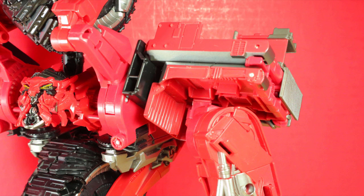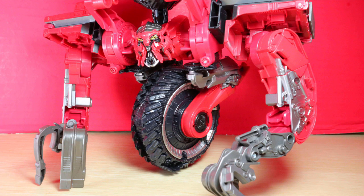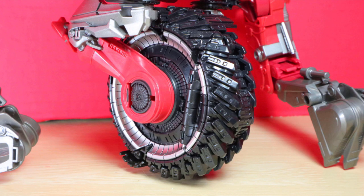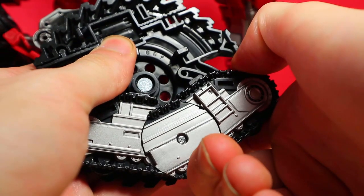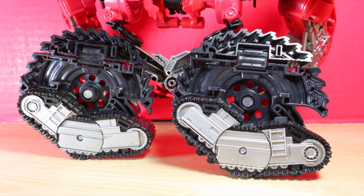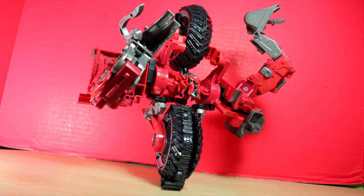Now for some tips. Be careful of the transformation joint here — it's brimming with stress marks, which is concerning. If you pull down the shovel hands, you can use the hydraulics as gunners. And surprisingly enough, there is technically a way to get him to stand on his own. It doesn't really work in his normal form, but with the treads and wheels — which is a pretty slick move — if you open the wheel, move out part of each tread to a certain point, close it up, and balance him just right, it is entirely possible to pose him as such.